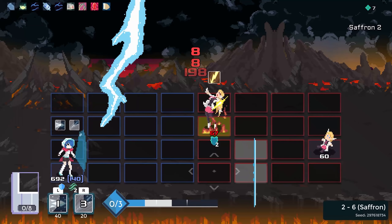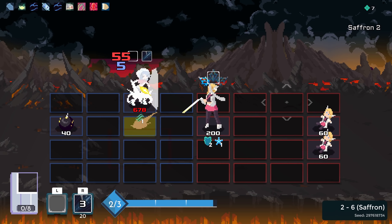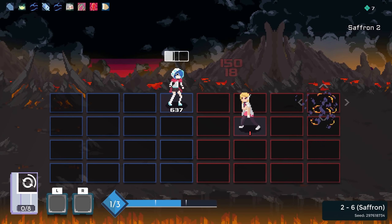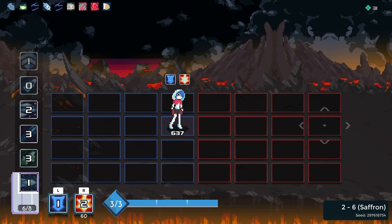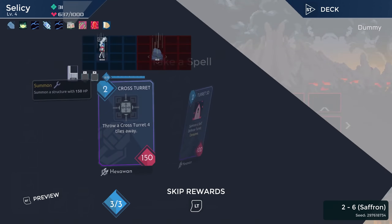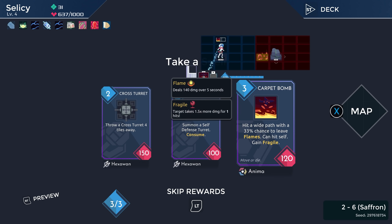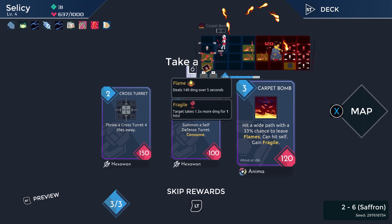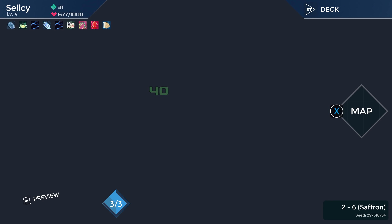There we go, we're getting there. And now you revive. Self-defense turret is interesting — sometimes enemies will just straight up murder themselves on this thing, which is great. Probably not what we're looking for in this deck, but they will straight up murder themselves on it. You know what? Let's do it. Why not?